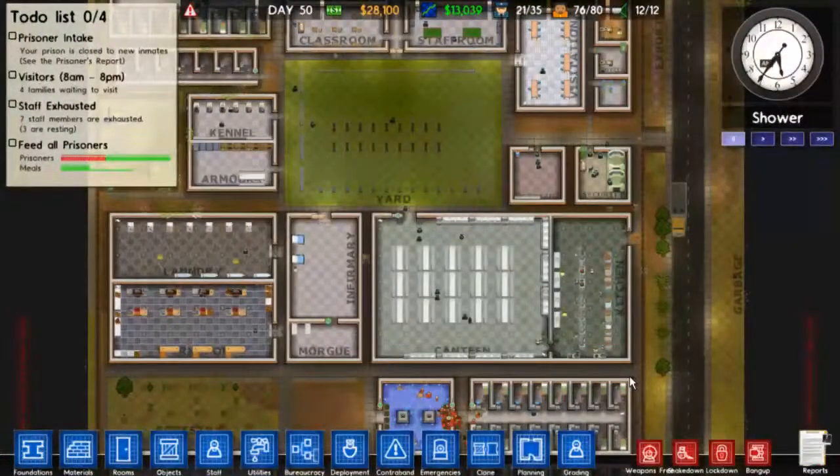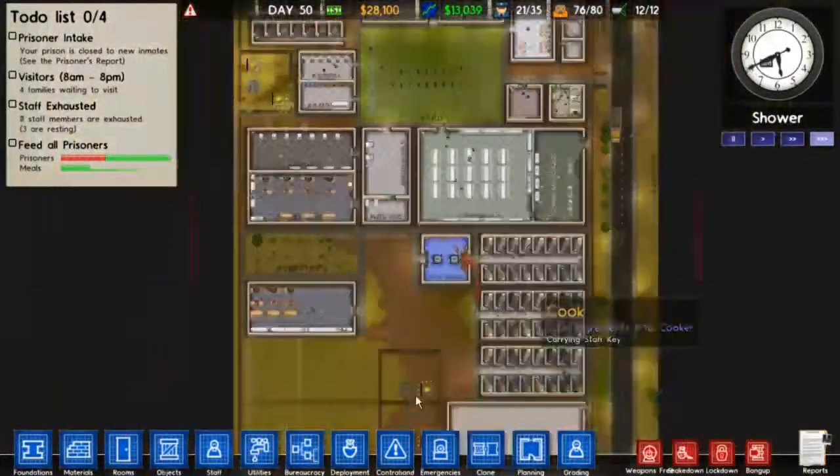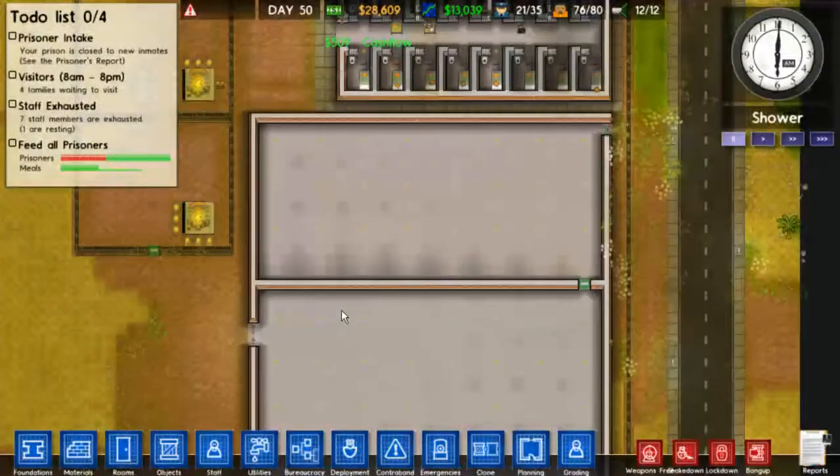Hi everybody, I'm Mike and this is Prison Architect Alpha 20. I lost another episode so I am recording this one. Last episode we went and set all this up, so it's all set up now — let's go and put some stuff in it.